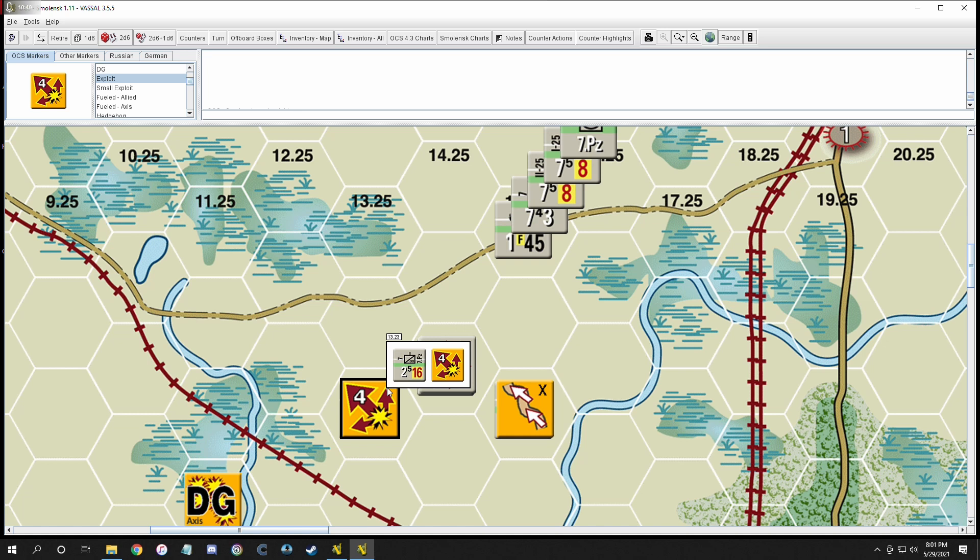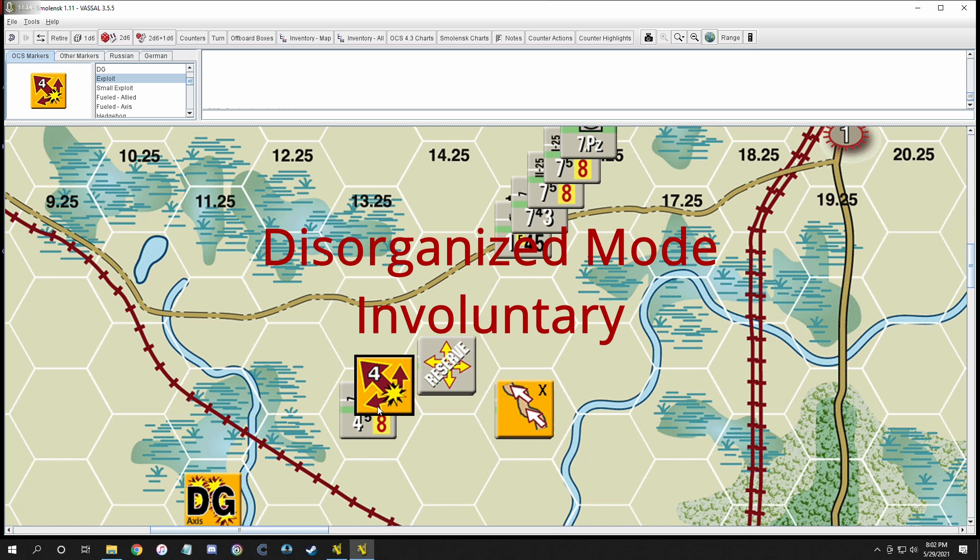You can only use exploitation after successfully attacking the enemy. Units that receive an exploitation result must already be in combat mode or flip to combat mode — you can't receive exploitation in movement mode without flipping first. You cannot get exploitation unless you're in combat mode. Units that are in disorganized mode can never receive an exploitation result.